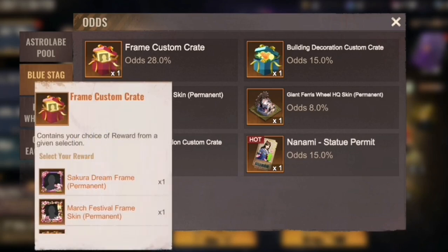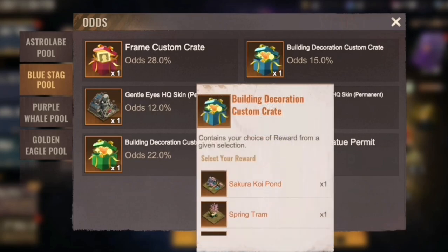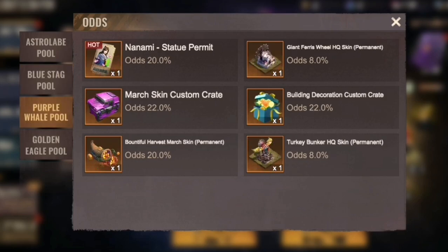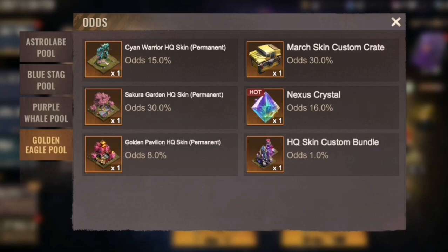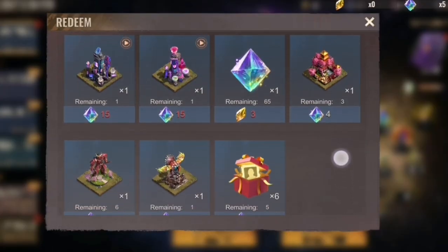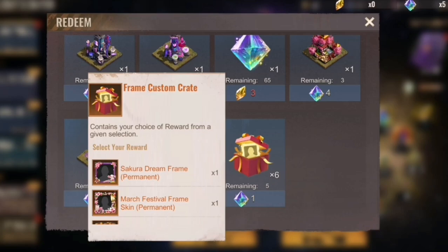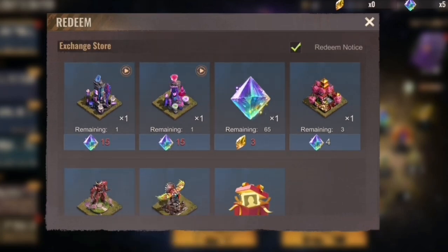The blue part can give you a frame or a decoration part with some nice rewards, as well as two HQ skins. The purple part also includes Nanami HQ skins and two more HQ skins. The golden part is where it's really special — you have a chance to win one of four HQ skins, a March skin custom crate where you can choose one, as well as a nexus crystal.